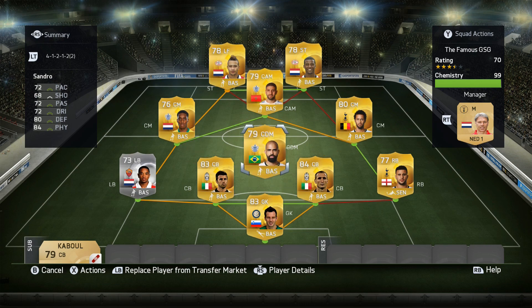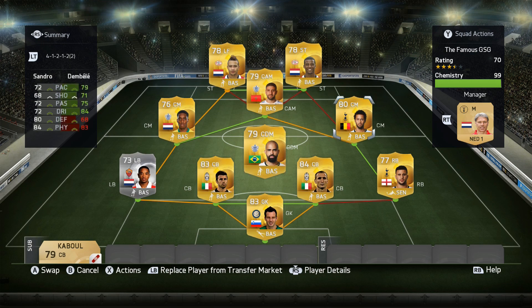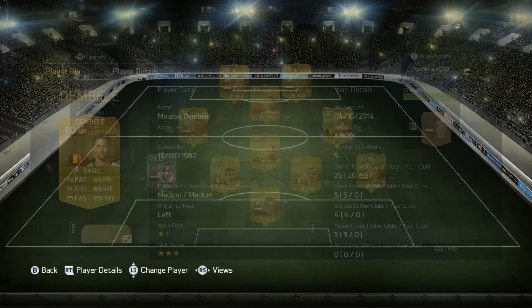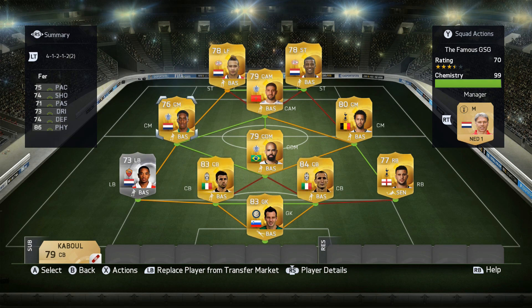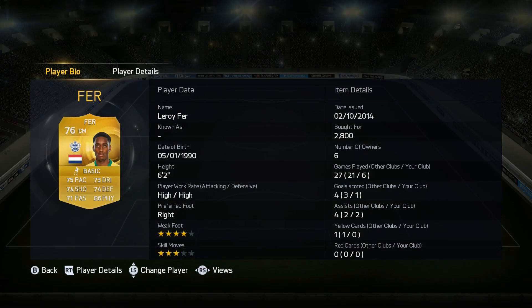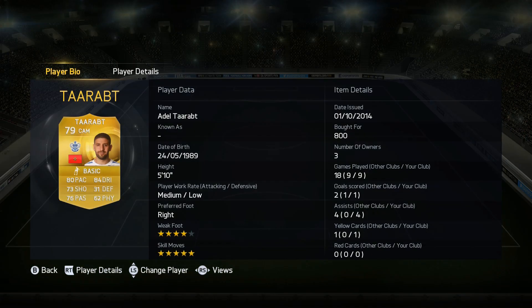Moving on to midfield, we first have Sandro with very good defensive stats — he's tall, good work rates, a bit of pace, strong physical and defensive stats, and decent passing. Then we've got two box-to-box midfielders in the wide center mid roles: Dembele with good all-round stats, four-star skills, and good dribbling; and Leroy Fair, who is tall with high work rates and well-rounded stats. He's not four-star skills, but he scored a few nice goals in this episode.